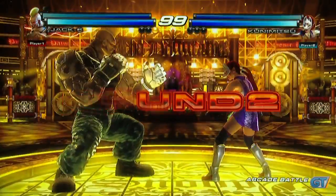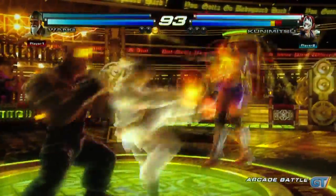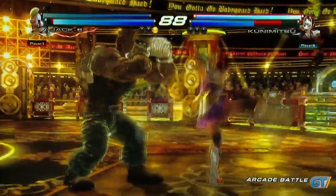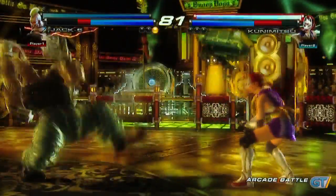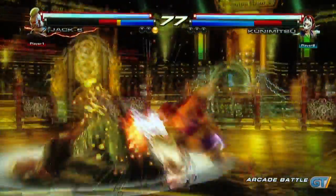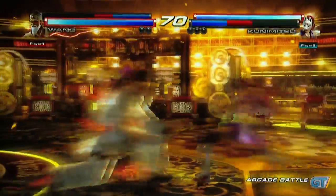We're going to hop into some of the more stuff that everybody wants to learn about, and that's all the tag mechanics included in Tag 1 but newly announced for Tag 2. So the biggest thing is Tag Assault. What you're seeing right now is characters going in and out between two characters juggling one opponent. There are numerous ways that everyone's going to be able to tag — through Tag Throws, Tag Assault, as well as tagging in and out while doing specific moves.